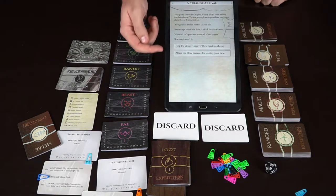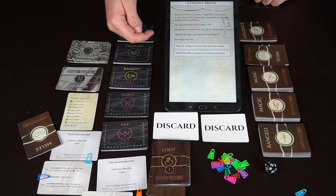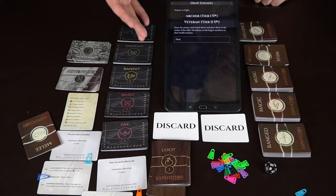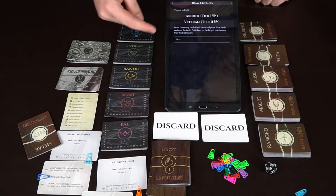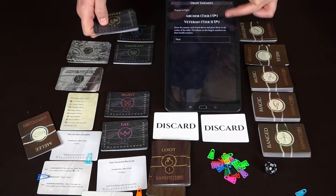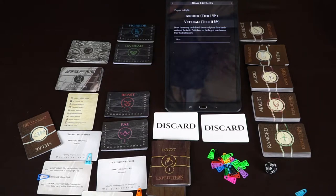You get a story — a strange arrival — and then you have the option to help villagers or attack the filthy peasants. If you choose to attack, something bad happens. Then it goes into the draw enemies phase and tells you that you need an archer at tier one. You go find that archer in the bandit section — it has little bandit symbols to make it easy. I'll look for Mr. Archer... rogue, veteran, thief... I don't see one in here, so we'll just use a substitute to give you an idea.